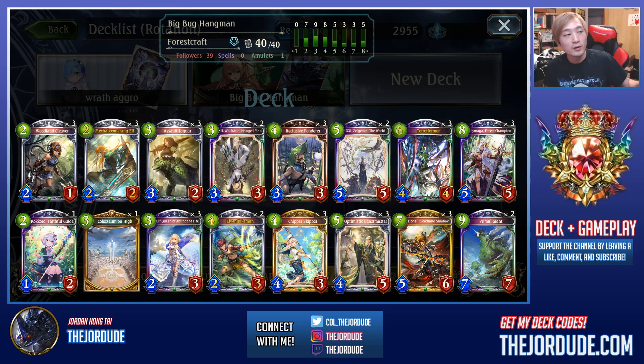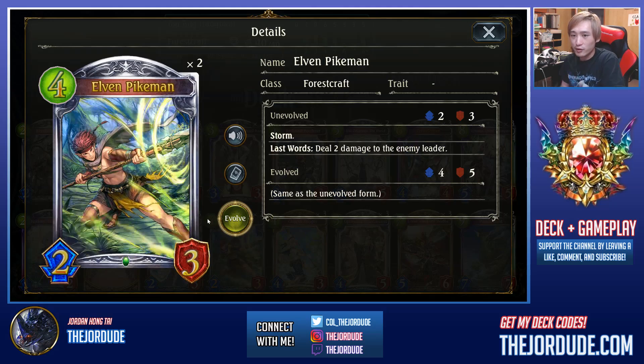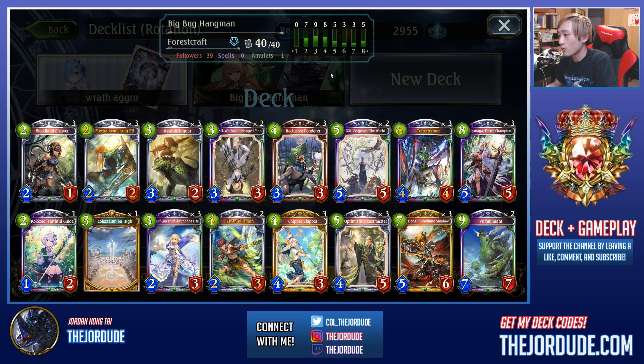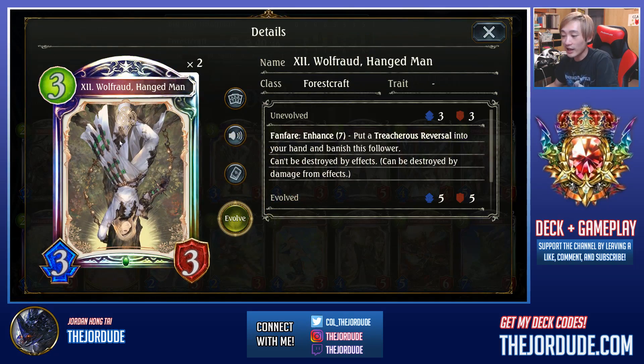Compared to before, where that Terraformer list was more Greenwood Guardian based, this Terraformer list — or the more popular ones nowadays — are more Accelerate based. We have a lot of the Accelerate cards from the Fortune's Hand expansion. And recently on my previous streams I've been playing the list with Mallet Monkeys, so when you can't find your Terraformer you can try to kill your opponent through the monkeys and the Elven Pikemans, doing small chip damage. However, even more recently I've been seeing more people move away from that and instead run Hangman.